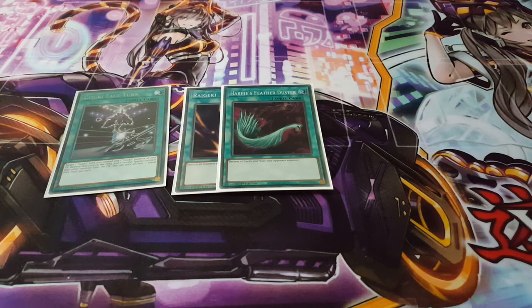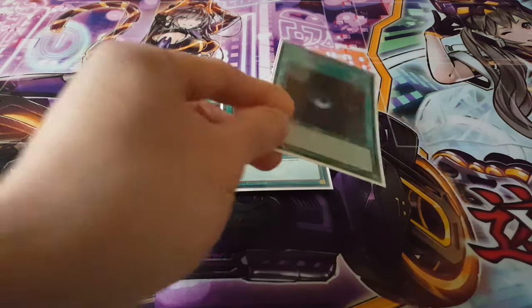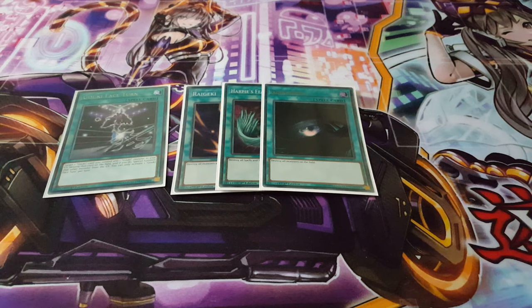A lot of players these days focus on bringing out monsters that can negate other monsters, but they don't really deal with spells and traps. Playing Raigeki and Harpie's Feather Duster disrupts the opponent's board, and since spell and trap removal is less common now, opponents tend to overlook it and have no response. I also wanted to push for Dark Hole because, even though you can destroy your own monsters, Gokis will add more anyway — so it actually has synergy with the deck.